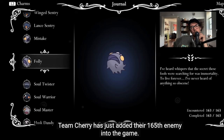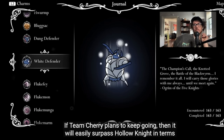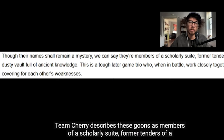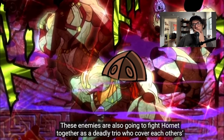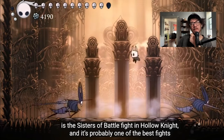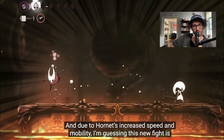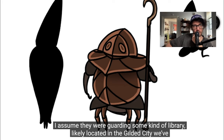This puts Silksong at about the same enemy count as Hollow Knight. If Team Cherry plans to keep going it will easily surpass Hollow Knight in total enemy count. They shared an image of the three latest enemies, two of which are silhouettes — described as members of a scholarly suite, former tenders of a dusty vault full of ancient knowledge. These enemies will fight Hornet together as a deadly trio who cover each other's weaknesses, which is exciting. I assume they were guarding some kind of library, likely located in the Gilded City.